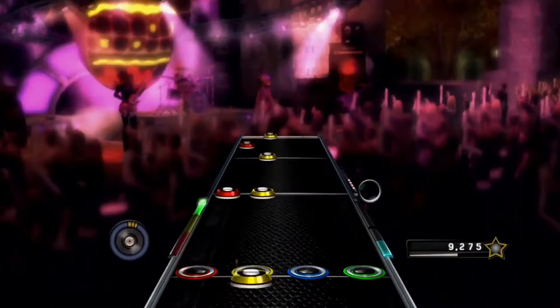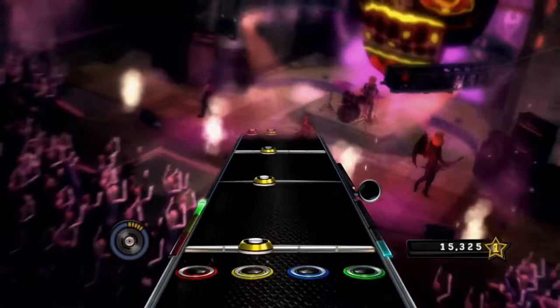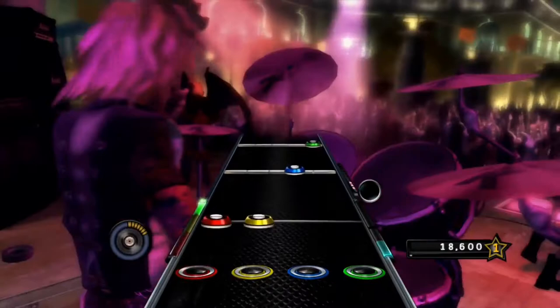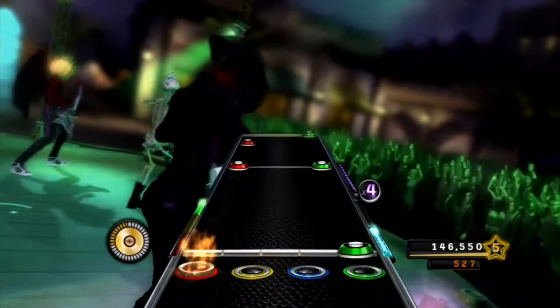For example, some drum challenges require the player to hit as many snares or kicks as they can. There are also band challenges where players grab their friends to get rewarded. There are 3 different tiers: Gold, Platinum, and Diamond, and players need to reach one of these tiers to obtain the locked item. Gold gives 1 star, Platinum gives 2 stars, and Diamond gives 3 stars toward career progression. The beginning of the game only requires Gold, but as the game progresses, players will need to reach Platinum or Diamond.